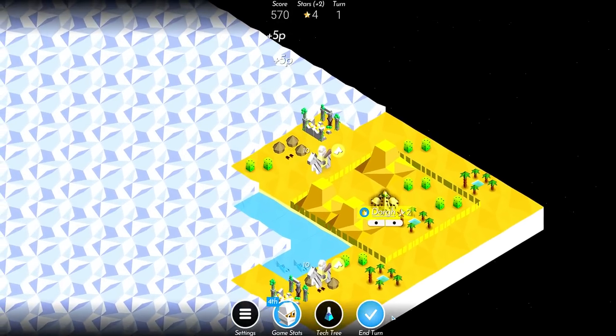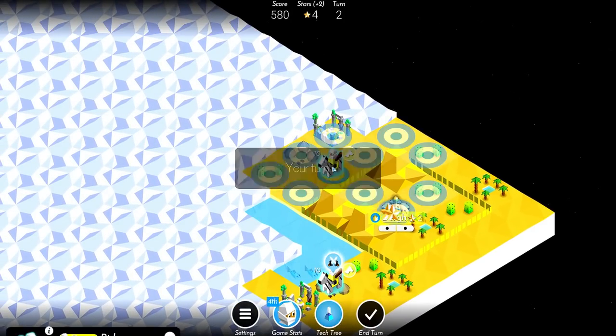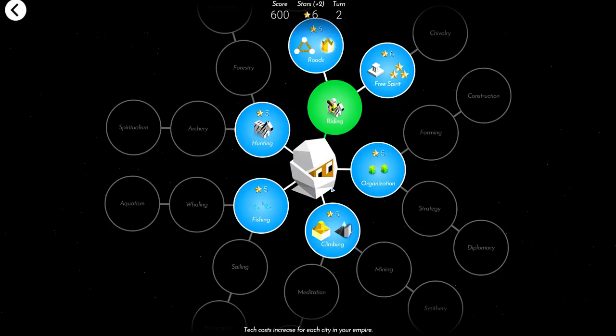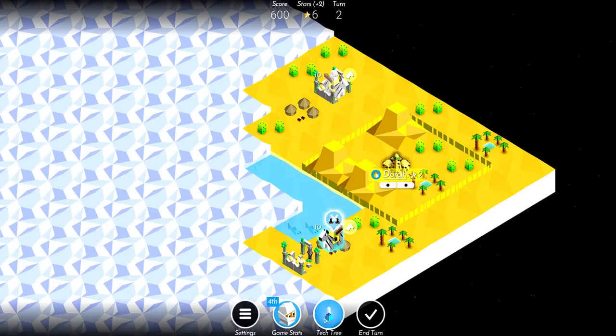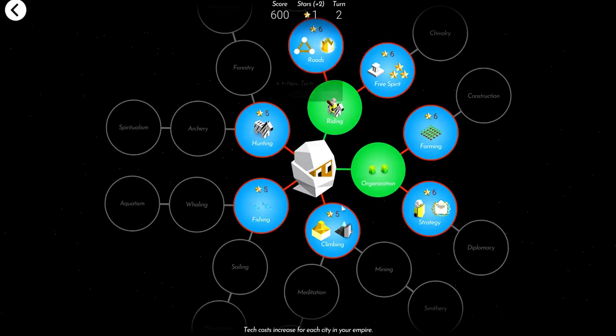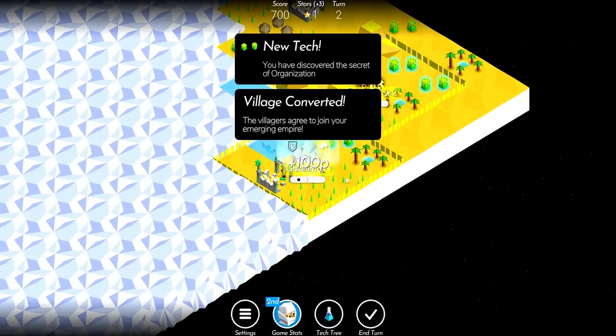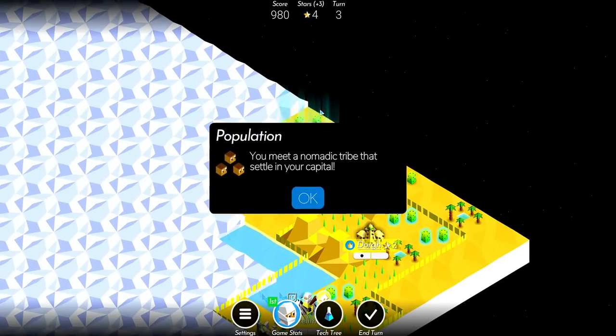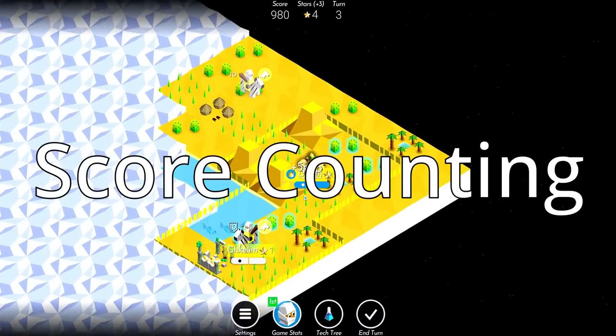Pretty much everything you do in Polytopia is followed by gaining points, whether it be leveling cities, training units, or revealing tiles. This feature is typically overlooked by many players, where score really only indicates who has the best shot of winning the game, and even its use in this case is questionable. However, an opponent's score tells you exactly what they are doing on their turn. This process is known as score counting.